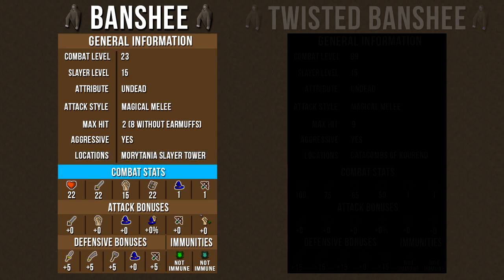Taking a closer look at the combat stats, they only have 22 hit points. Their attack, strength, and defense levels are very low, so overall these are very weak monsters. They have no extra attacking bonuses, which is good for us. Looking at defensive bonuses, they have plus 5 for stab, slash, crush, and range attacks — not very high — and zero magic defensive bonuses. They have no immunities to poison or venom, so bringing those types of weapons can help speed up your slayer task. Overall, this version of the banshee is very easy to kill, and lower levels shouldn't have any issues.